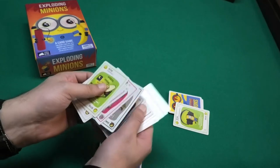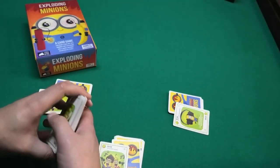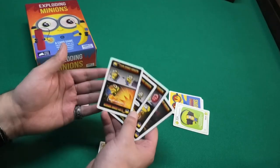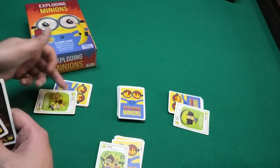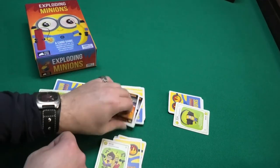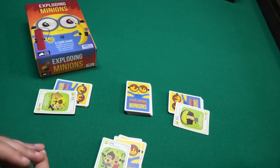When playing with three players, you only play with the cards without the symbol. If you're playing with four or five players, you simply use all of the cards. We also put exploding minions into the deck — that number is the number of players minus one. So in this example with three players, we add two exploding minions to the deck.